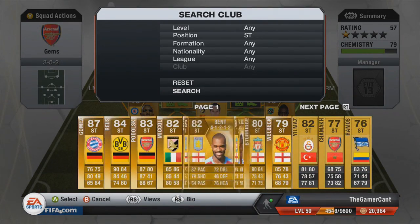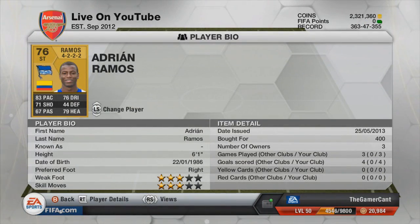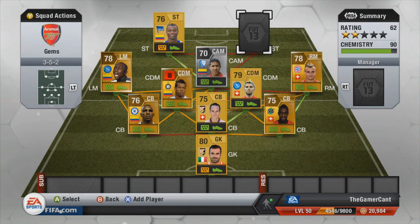Into the two strikers — the first is Adrian Ramos. I've never even seen him before building this team. 83 pace, 71 shot, he scored 4 goals in the 3 games I used him in. He's really quite strong, good heading, good height at 6 foot 1, and seemed really solid up top for me.